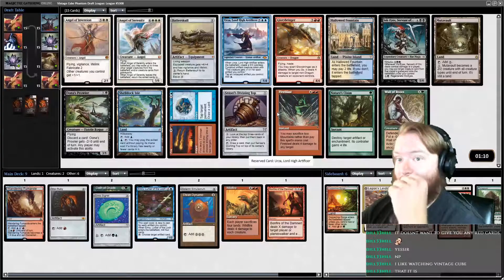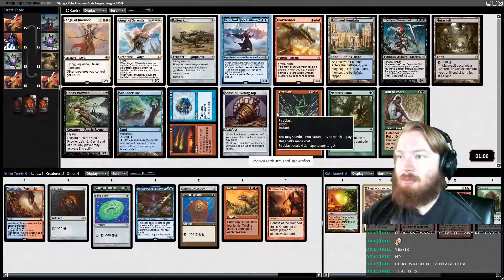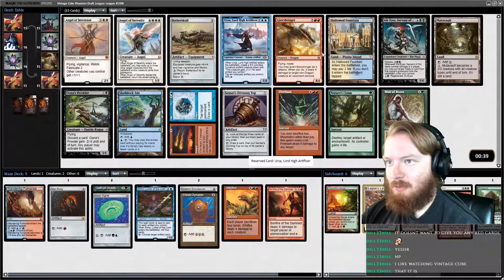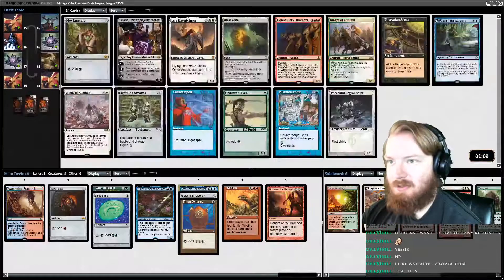So we got Urza, a Top, and Batter Skull. I think Urza is the strongest card in this pack for us. It does compete with the Oath of Druids angle — we could take Hollowed Fountain if we're worried about fixing — but turning all of your artifacts into Mox Sapphires has got to be good. We'll just take Urza.